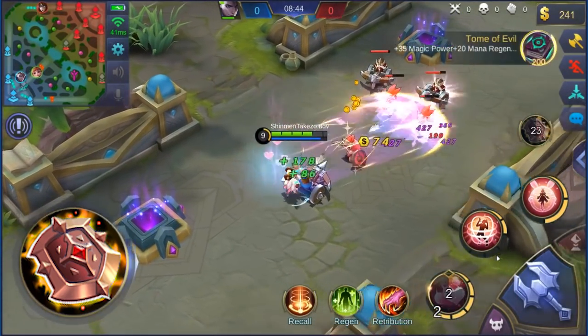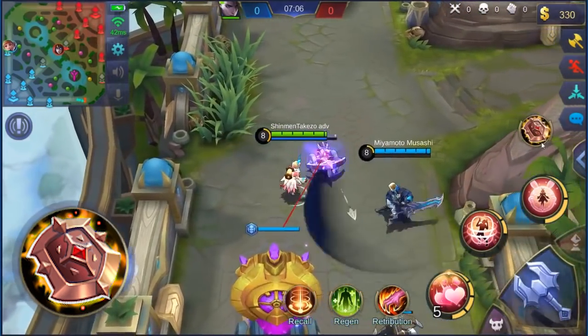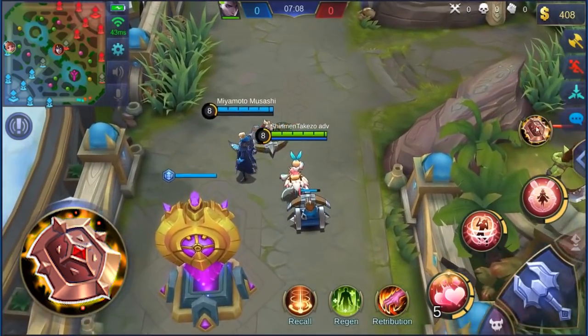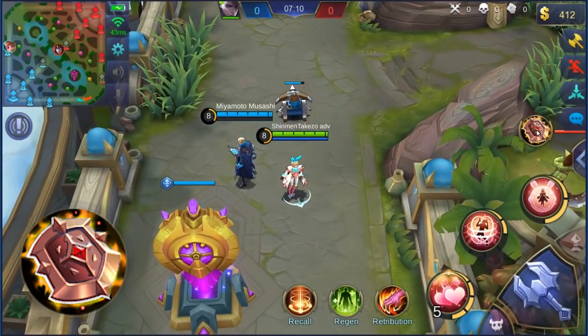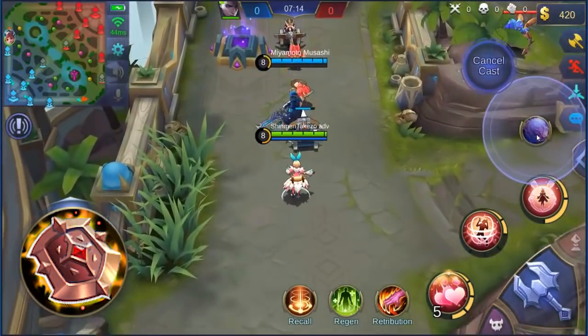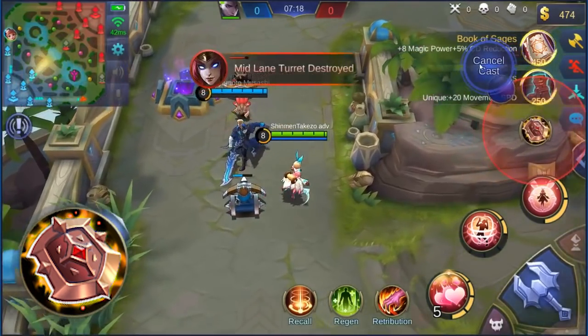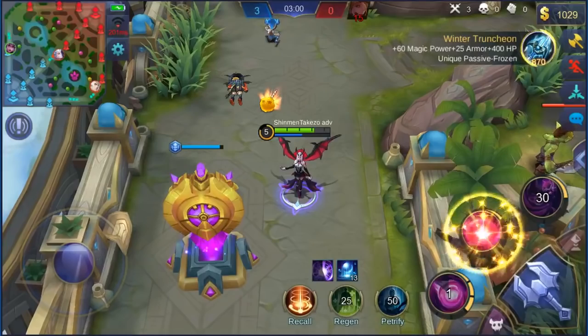Courage Bulwark is definitely a really good team fight item, especially since it affects your entire team — everyone around you. But again, it only lasts for three seconds, so the timing of using this item skill is essential. Use it to chase enemies, use it to run away from enemies, and also use it to boost everyone's damage in team fights.